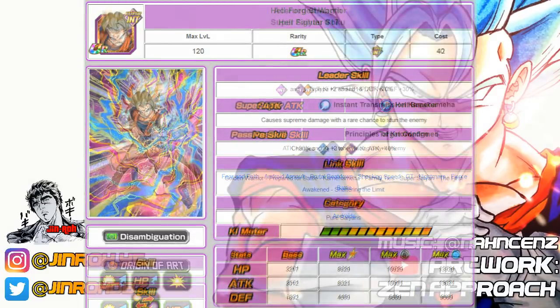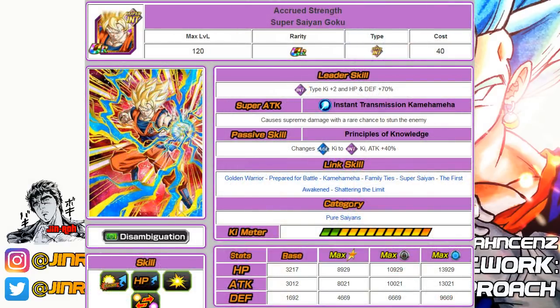Number twenty-four is the Intelligence-type Super Saiyan Goku. He's a decent support unit, and his biggest advantage is that he's a ki changer. He's probably a good partner for the LR Super Saiyan Vegeta that recently came out on JP, helping with chances at an 18-ki super. He falls into only one category: Pure Saiyans.